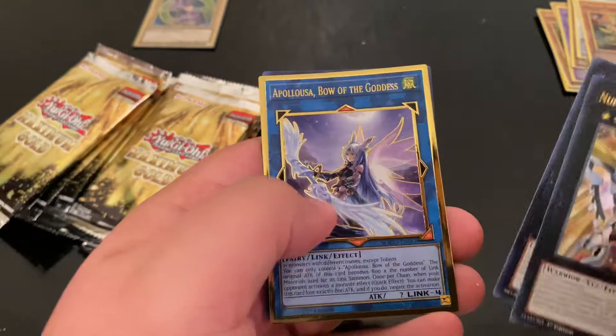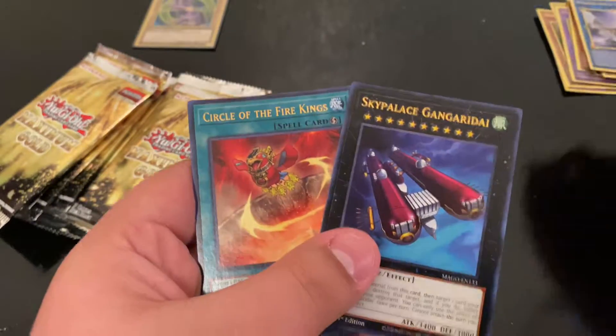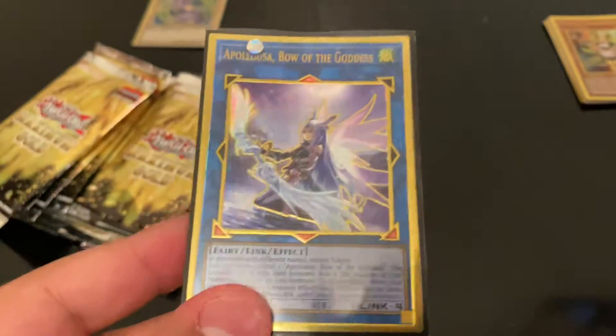Parlor Dragon Maid and a Utopia card. Another Appaloosa — I now have a playset of Appaloosa because I ordered two of these. I'll go ahead and sleep on that. I opened two boxes off camera.